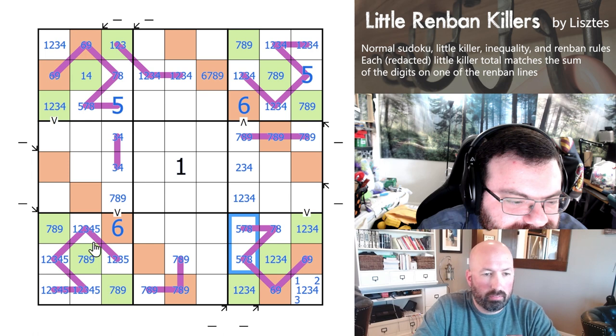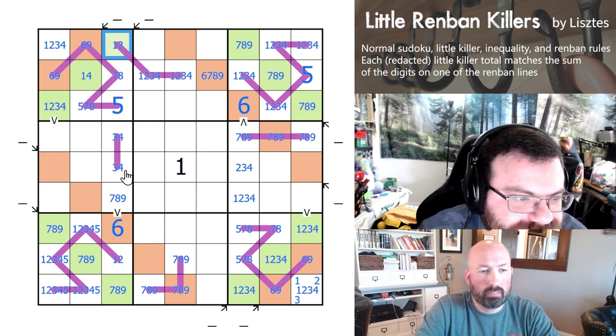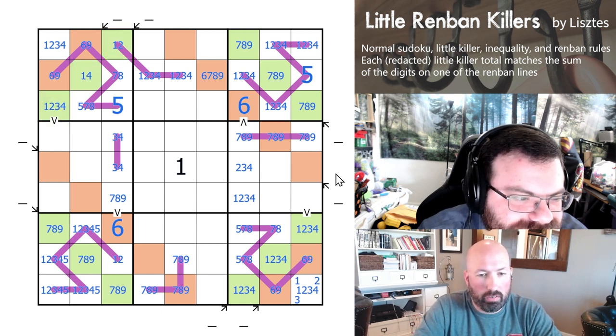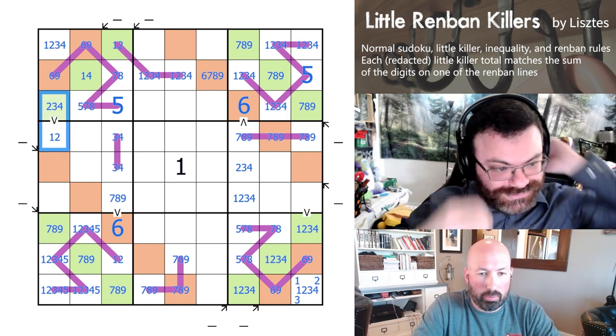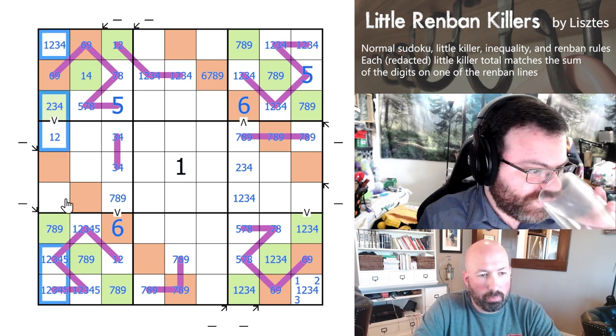So we have our 5 in box 3. And there has to be a 5 right here because of the 5, 7, 8, 9. So this is not 5. This is not 5 because of the 5 up above. It's also not a 3. This one's not a 3 up here. Now this is getting pretty limited — you can only put a 3 right there. We've got a 1, 2, 3, 4, 5 quintuple here again, so these are 6, 7, 8, and 9.